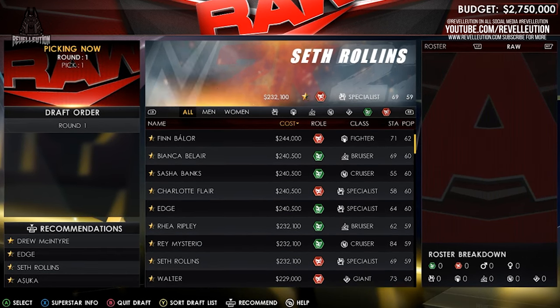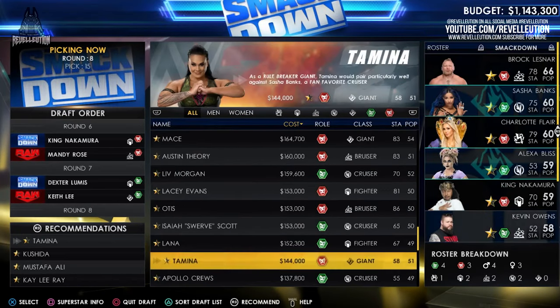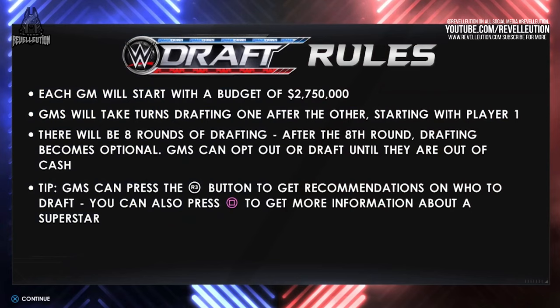As part of the draft system, Chris explains it's worth taking note of the cost of each Superstar, with a GM budget starting at $2,750,000. While spending all your money at once may seem the best way to start out with a bang, doing so means you won't be able to purchase free agents, enhancement talent, legends and more. GMs will take turns drafting Superstars one at a time, with player 1 starting first. There will be 8 set rounds of drafting with optional drafts thereafter, with the option to draft until you run out of cash.